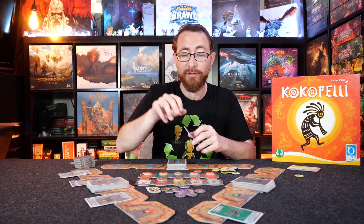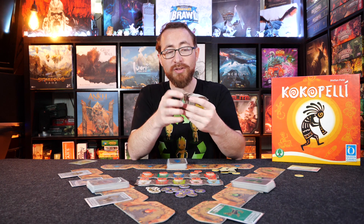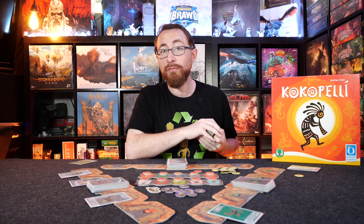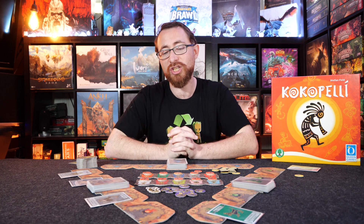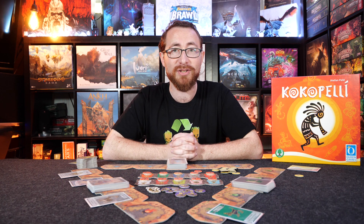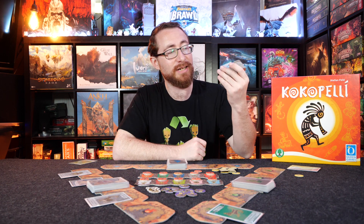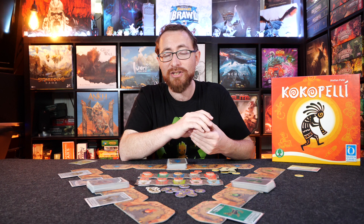The last thing to note is there are 10 different ability cards in front of you on the table. Part of the fun of Kokopelli is the variability. Between the base game and expansion, there are a total of 25 different abilities, of which only 10 are in play every single game. There's a combinatorial formula for how many combinations that gives you — it's a significant number. That variability is near infinite, and there's potential for future expansions introducing even more abilities, further making this game infinitely variable.